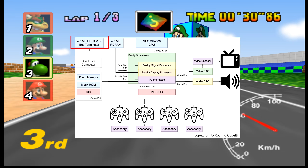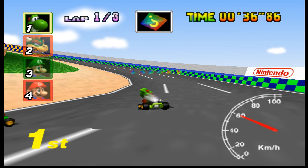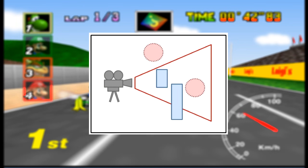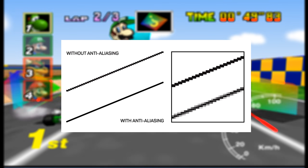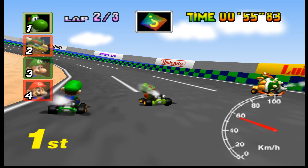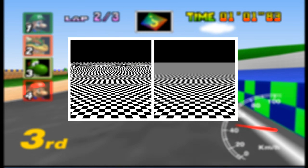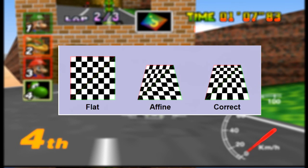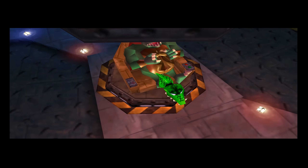The addition of half a megabyte of embedded memory was specifically important because it enabled things such as z-buffering, which allows for proper depth calculation and occlusion culling — meaning farther objects could be hidden behind closer ones correctly in the game world. It also enabled alpha blending for realistic transparency effects, anti-aliasing for smoothing out edges on objects, and hardware texture mapping, allowing textures to be applied directly to 3D models. Other features included bilinear filtering and MIP mapping to enhance texture quality at various distances, perspective correction to ensure textures don't warp incorrectly, and even environment mapping to simulate basic reflections and lighting effects.